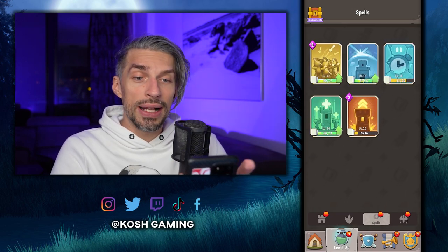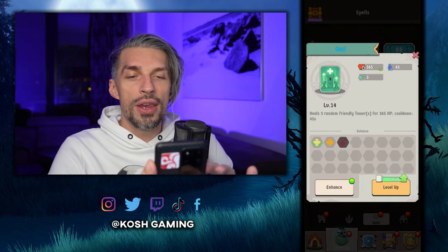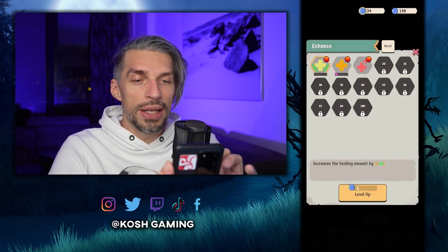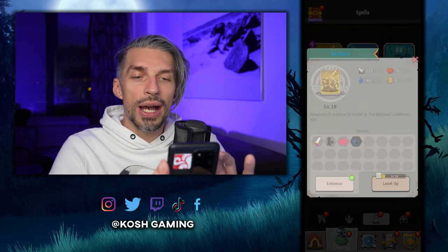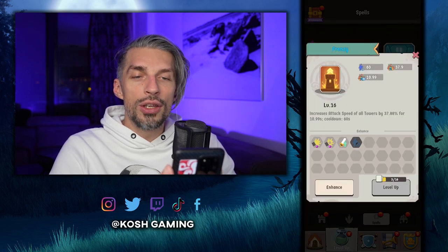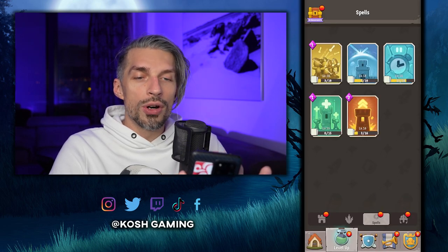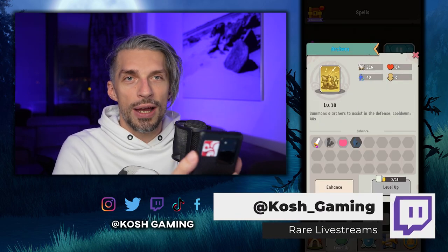For spells, you want all of them upgraded — there's no one-or-the-other here. Use them as soon as you can in a fight. I prefer archers and focus mostly on damage upgrades because they've saved me several times. The new friend spell I got recently is great because it buffs all your towers. Since each upgrade gets more expensive, evenly distribute your resources between everything you have — that's more fair and efficient.